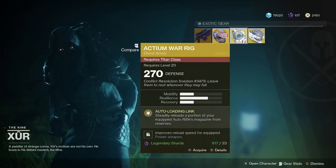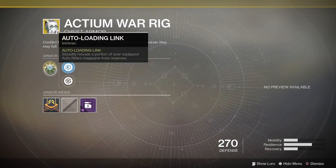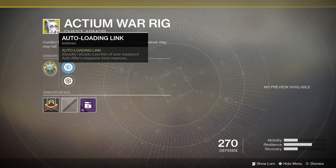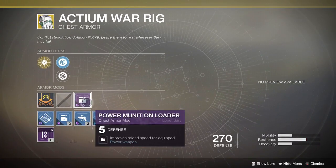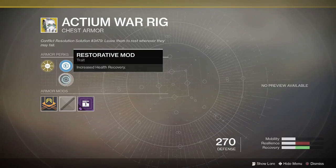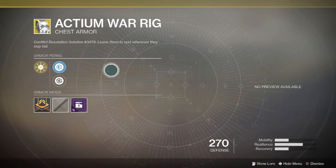Actium War Rig for the Titan class — this is actually quite a good exotic, especially if you like running auto rifles, at 23 legendary shards. Auto-loading link steadily reloads a portion of your equipped auto rifle's magazine from reserves. So if you're running say a Sweet Business with 99 rounds, as you fire it's auto-reloading a portion of that magazine, basically giving you a constant top-up as you fire. We've also got power munition loader for increased reload speed on your power weapon, plus steel reinforcement for increased resilience or recovery. Obviously a massive increase in recovery but a reduction in resilience. Not a bad one for Titans if you like running auto rifles.